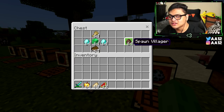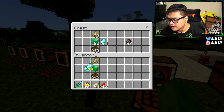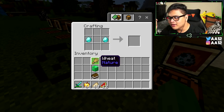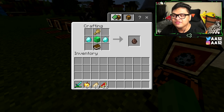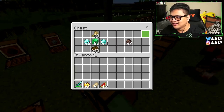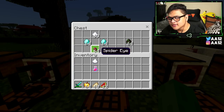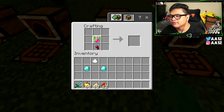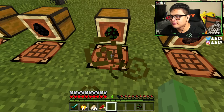For the villager spawn egg, you need one block of emerald, one piece of wheat, one empty book, and two diamonds. Put the two diamonds on the left and right middle boxes, wheat on top, the book at the very bottom middle, and the block of emerald at the center — and you get your villager spawn egg. For the witch spawn egg, you need one sugar, a potion of healing, a spider eye, and two diamonds. Put the spider eye at the bottom, potion of healing above it, and sugar on top, with diamonds on the left and right of the potion of healing.